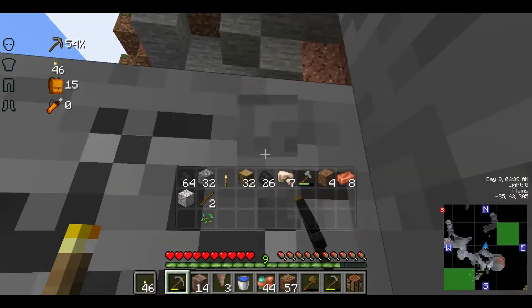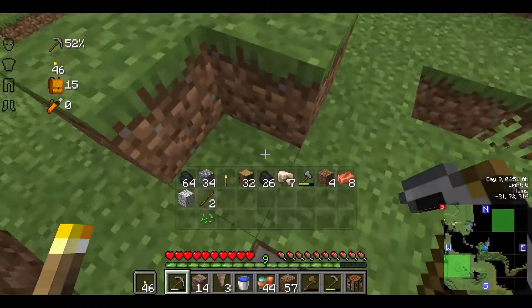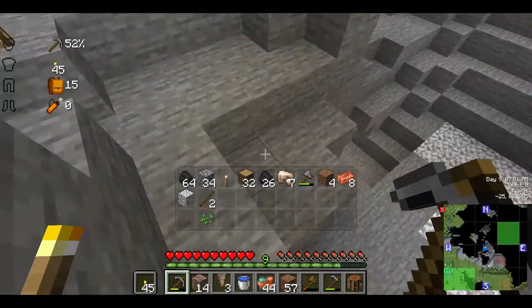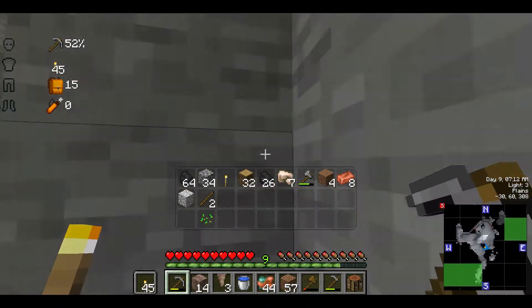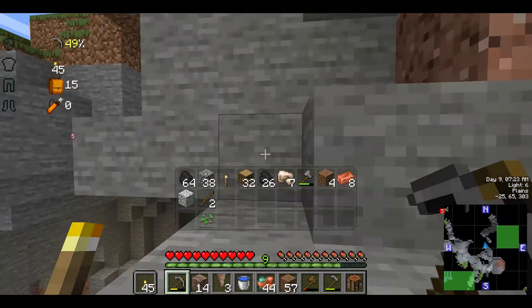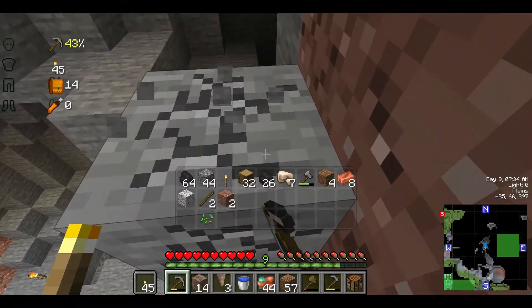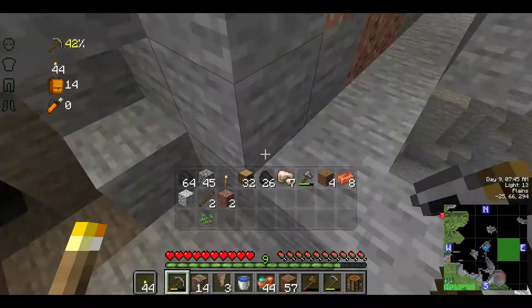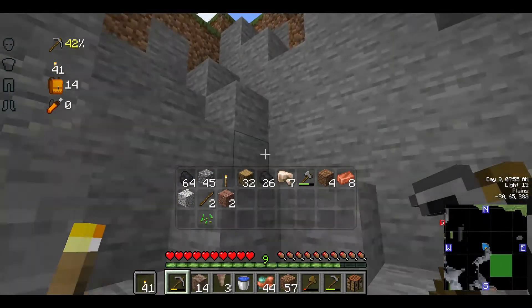The only thing about what I'm about to do is you've got to be careful. The only thing you have to be careful about when making these tunnels is you have to mine before you step. Otherwise, you can walk straight off the ledge on accident. I've had that happen when I'm mining up higher — I didn't realize the edge curved in and I fell off of it.